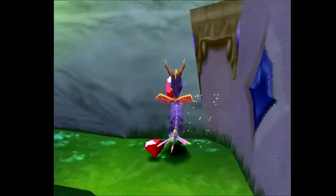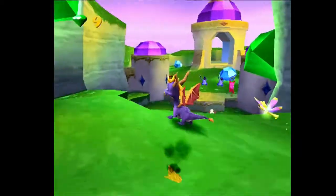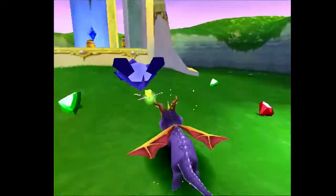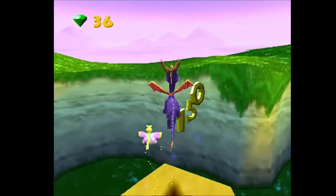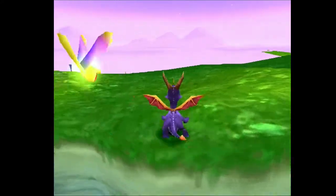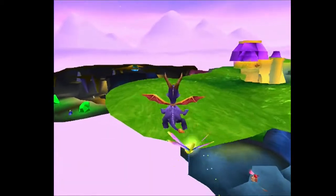With the double jump you can get past levels a lot faster than originally intended. You'll see this ramp thing over there — what you mainly want to do is get yourself all the way up here, and usually you can't reach it with a normal jump. But with the double jump you can just do this. So as you can see, I'm on top of the hills and can see the entire area of Glimmer.